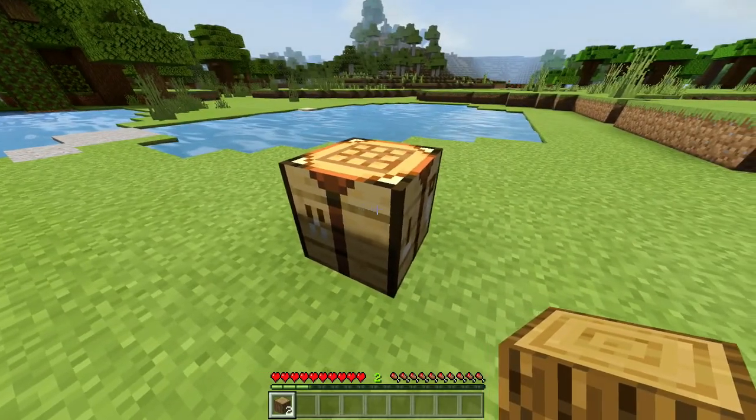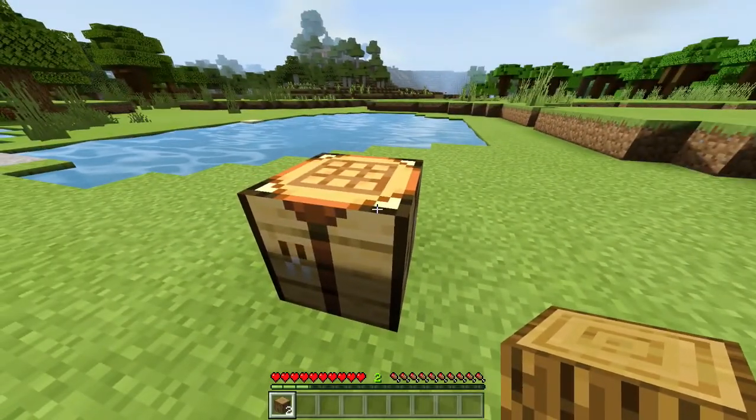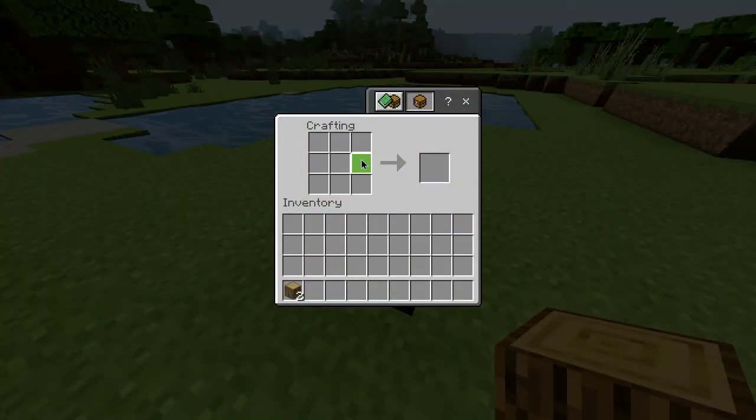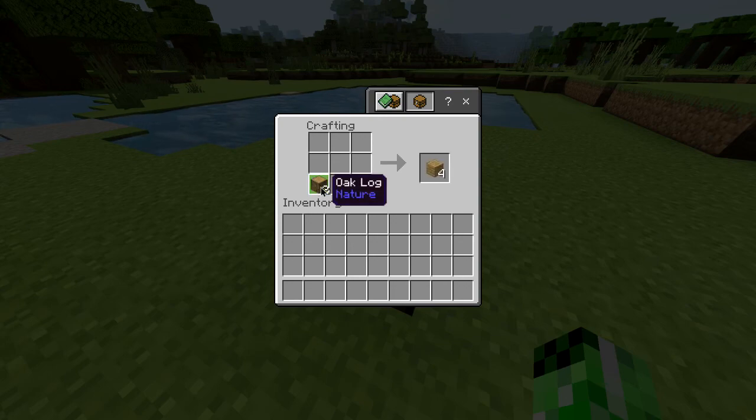You then want to head over to your crafting table — if you don't know how to make one, we do have a tutorial which you can check out via the card or the description. Open it up and you'll be presented with the crafting grid. Take the logs you've just obtained and put those in the grid to convert them into planks.